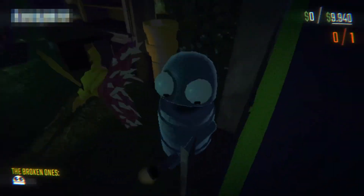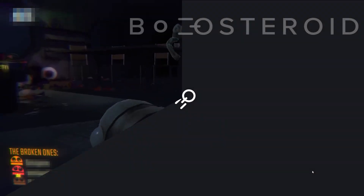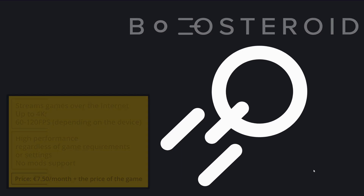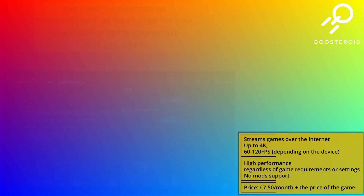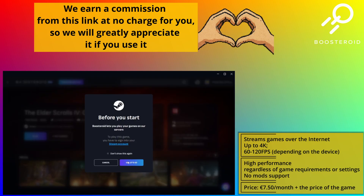Before I begin the instructions, note that you must already own Repo to play it via any of the following methods. I'll first start with the most straightforward option: Boosteroid. It's a cloud gaming service, so all you need to do is follow the link in the description, register on the Boosteroid site, start your subscription, then simply find the game and launch it. That's all.